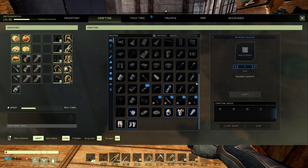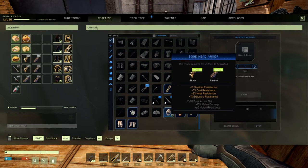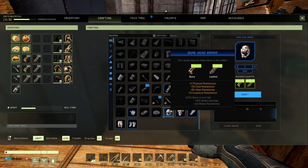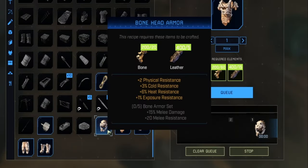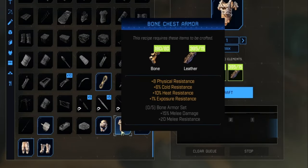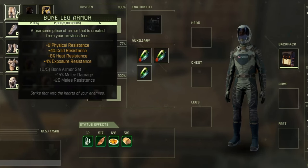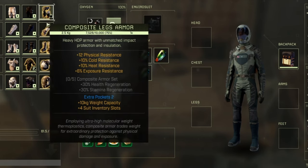As mentioned, you can craft bone armor now in your inventory. It is a tier one item which means you can craft it directly in your inventory. It's pretty cheap — just bone and leather per piece. And of course you get melee damage and melee resistance with this set.